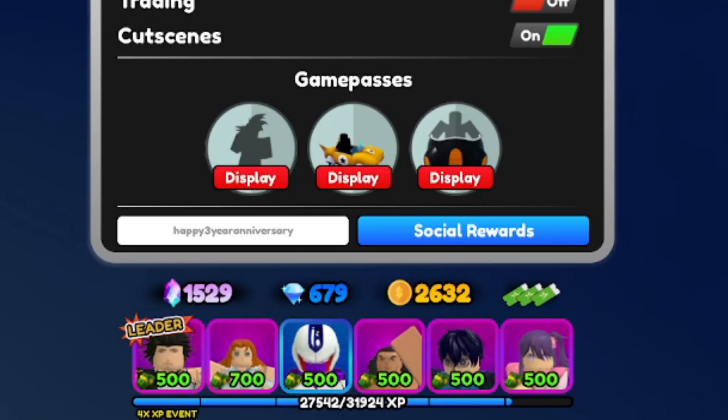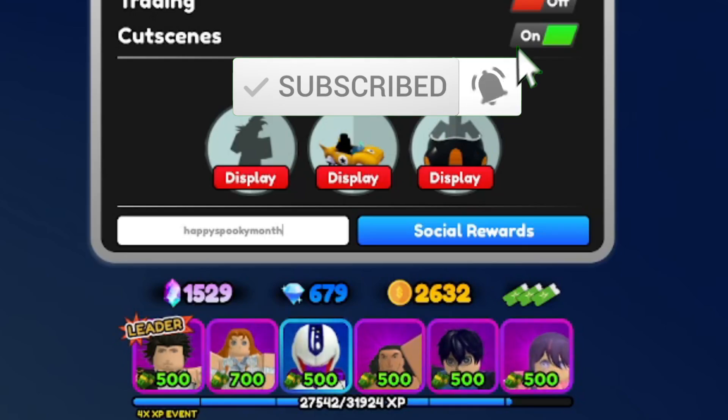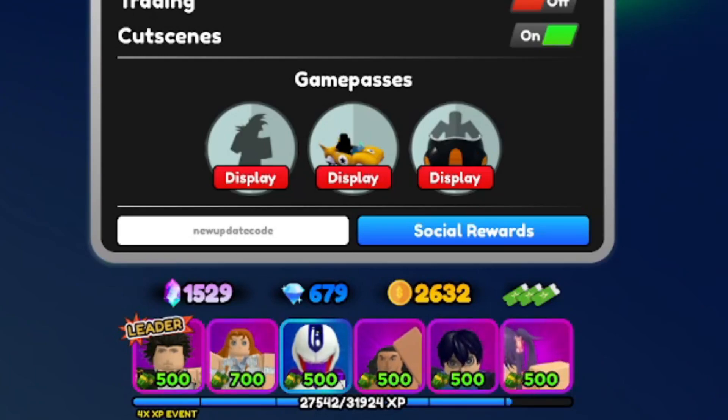If a code isn't working, you're probably not meeting the requirement, or you found this video too late — codes expire. Like and subscribe, turn on your notifications, and stay ready for codes after every single update. I'm the top code giver for ASTD, no cap. I'll also be dropping brand new codes next week on this channel, so make sure notifications are on.